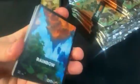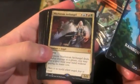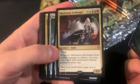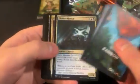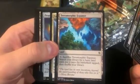Time to keep going, hopefully we'll get some other hits. We got Maelstrom Archangel and a Chamber Sentry as the rares in this one. This one has the fancy Terramorphic Expanse — it's probably worth more than the angel, or maybe worth about the same.